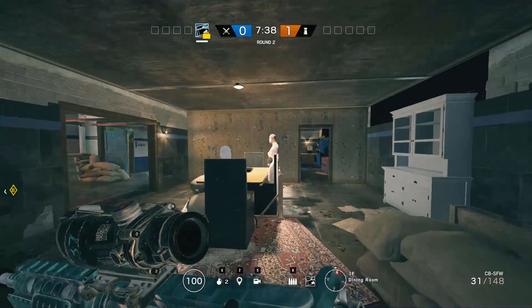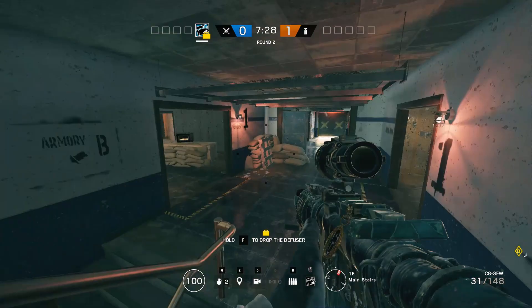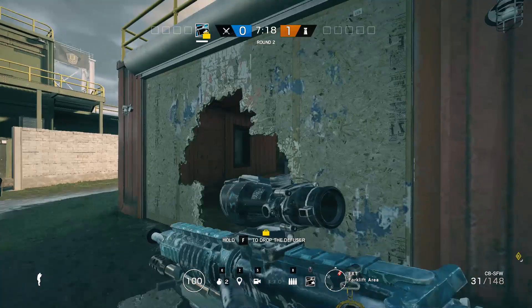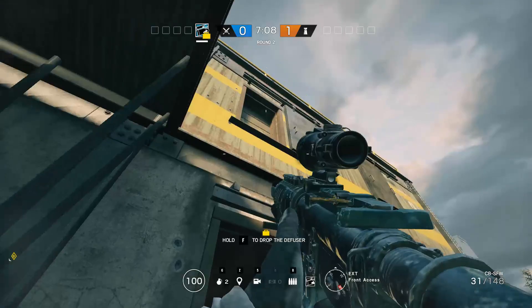This is after the Thatcher-Thermite combo is done. Thermite will go and stay in garage, then Thatcher comes back over here once his job is done. As Thatcher I'd probably want to play outside this window to watch for jump-outs, or outside the front TV window right over here. A lot of times after the bomb is planted people jump out this window, so put a claymore over here — one of the two spots is fine.